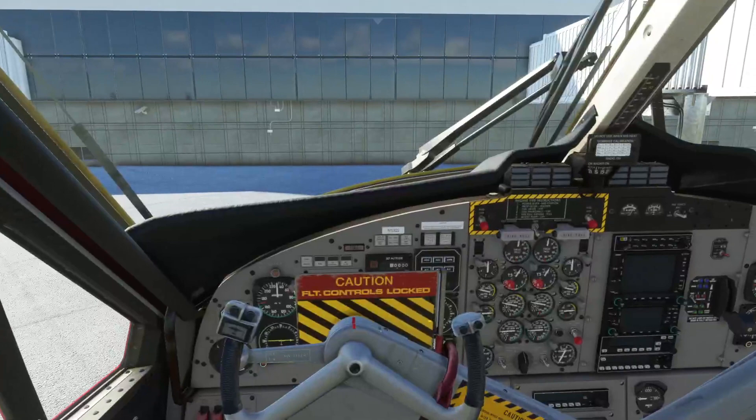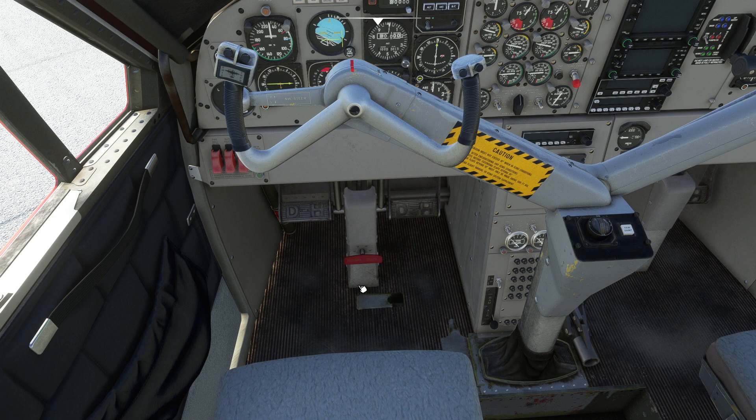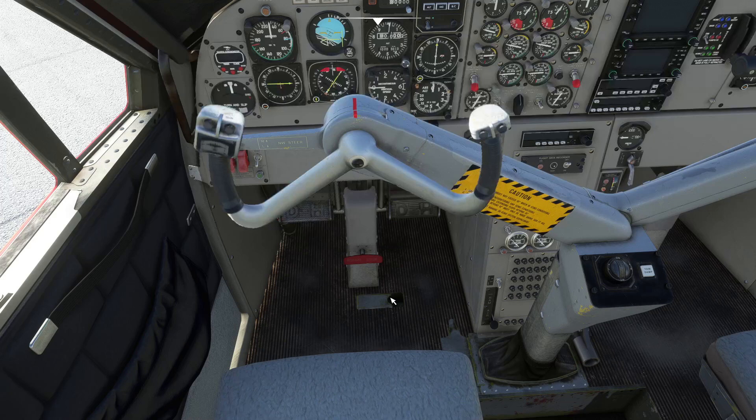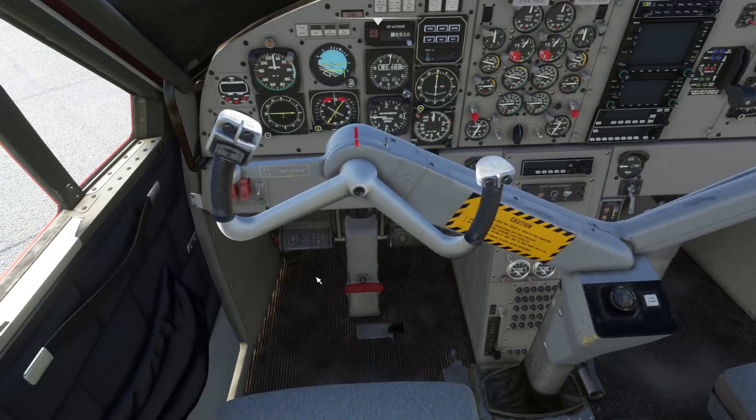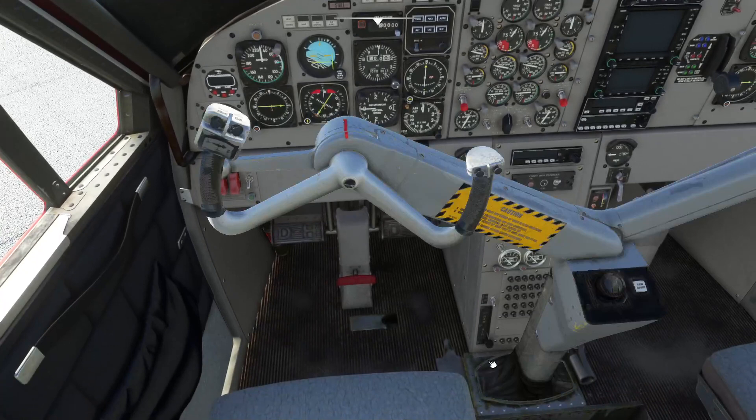First thing is first — make sure your brake is on. The control lock is right here, just click this. Give your yoke or stick a push — controls are free. Yaw damper is on here; turn that off just by clicking down here at the bottom. Get that out of the way, or you can keep it on if you like.